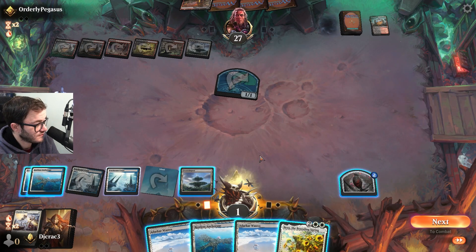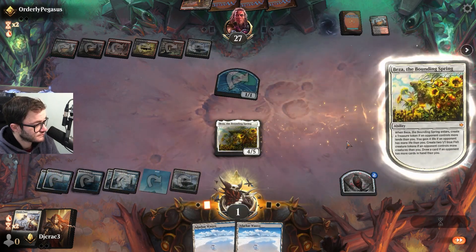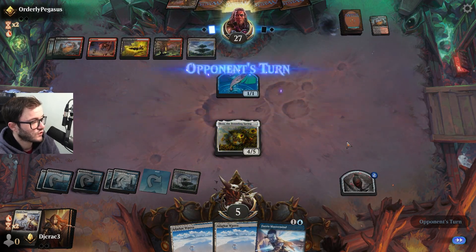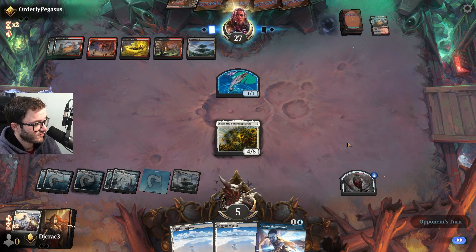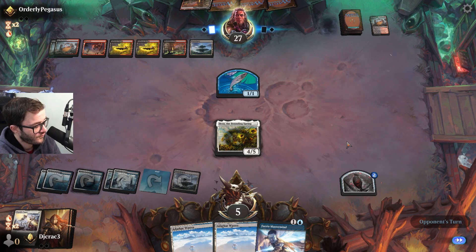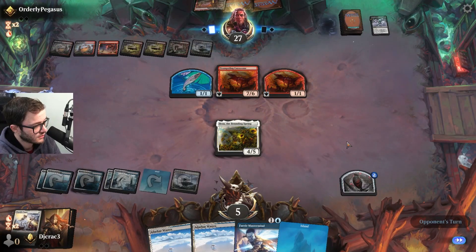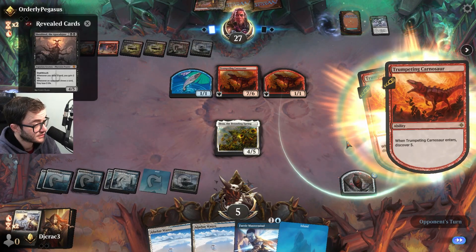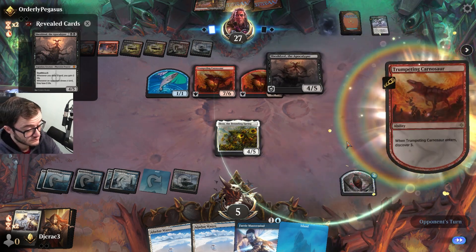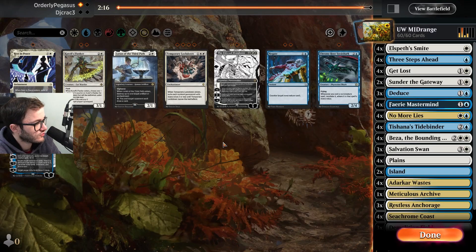Okay, not great because it didn't make a bunch of tokens, but having a four or five gaining me some life and drawing me a card is always pretty good. What's my opponent got? I haven't seen any removal yet — or the Mastermind. Coiling Rebirth. Oh my days. Yeah, I'm just gonna concede — there's no way I'm winning that. Holy smokes.